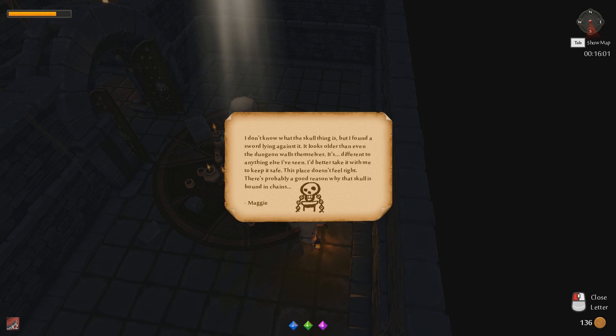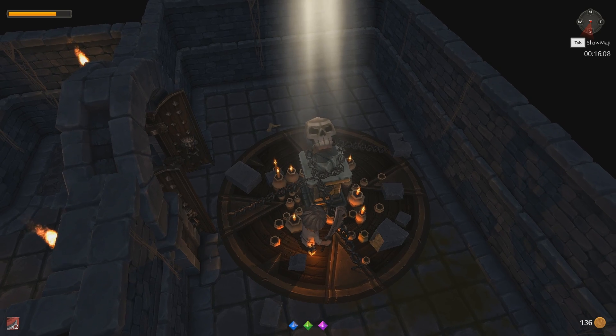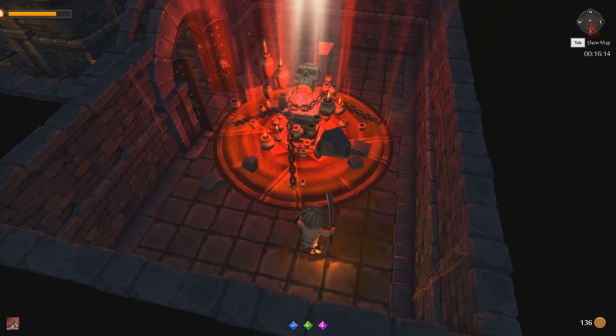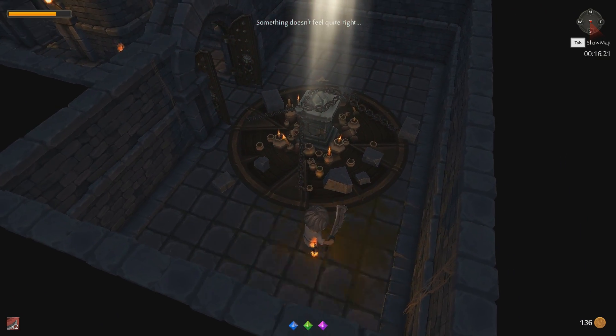Let's read the note. 'I don't know what the skull thing is, but I found a sword lying against it. It looks older than even the dungeon walls themselves. It's different to anything else I've seen — I'd better take it with me to keep it safe. This place doesn't feel right. There's probably a good reason why that skull is bound in chains.' That's interesting. Let's touch the skull, of course. Uh-oh. Music has stopped.